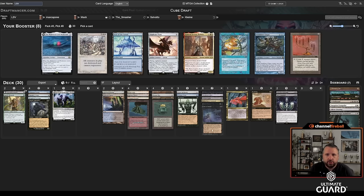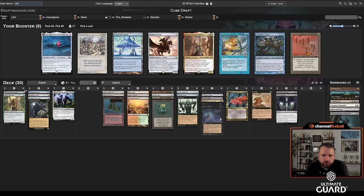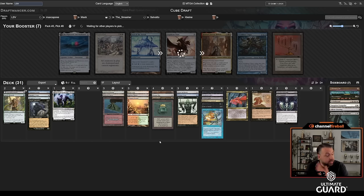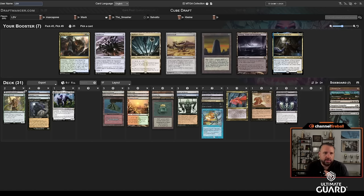Oh, I could take Arcane Denial — this is actually a good deck for it, and I have three blue lands. I don't care too much about passing any of these cards. Let's take Arcane Denial; maybe I'll sideboard it against a combo or something. It can be pretty good in those matchups. Urborg came back, Raffine's Tower came back, and Lazav came back. Basalt Monolith came back from the direction of Forensic Gadgeteer — so clearly that's not getting played.